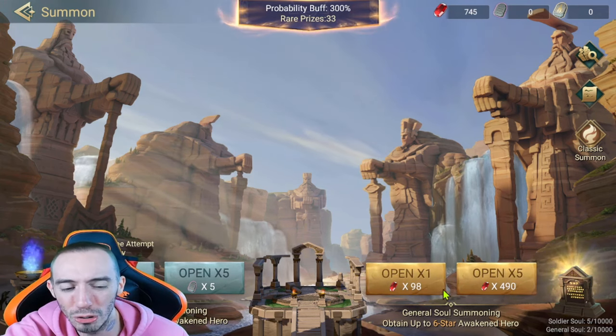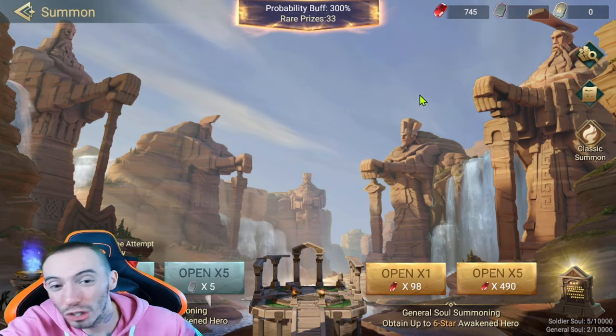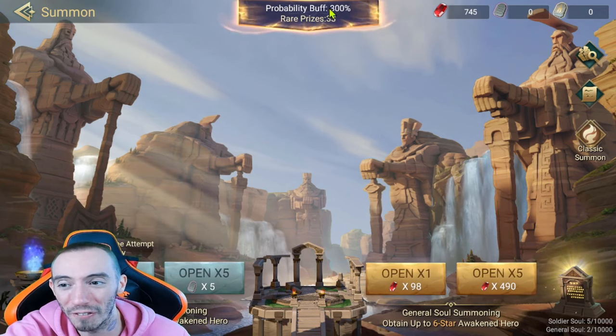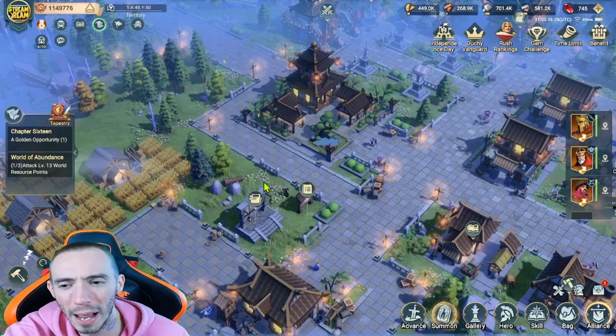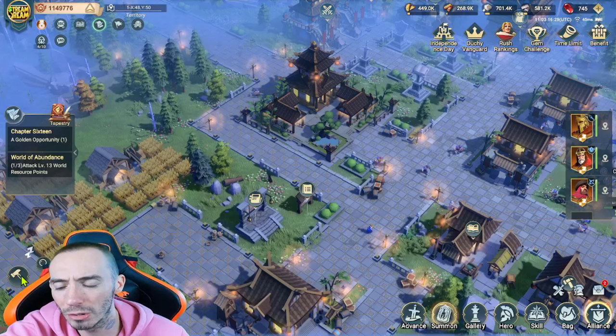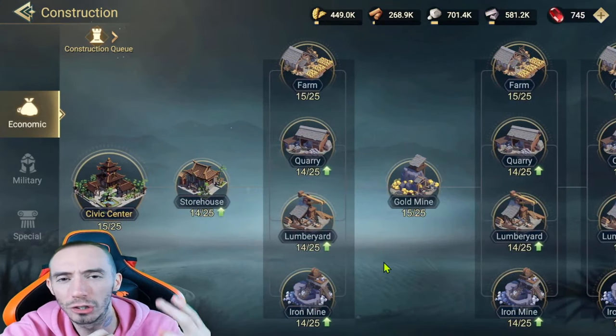There's really no huge incentive to waste your gems on these summons. If you do use them, make sure you at least do it when your probability buff is at 300 — that's by far the best way. But my personal best way to spend gems is going to be through building.